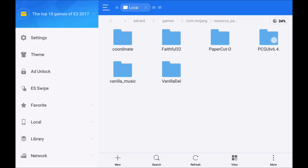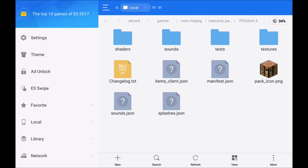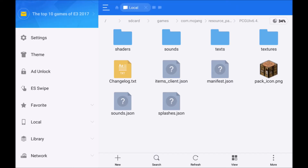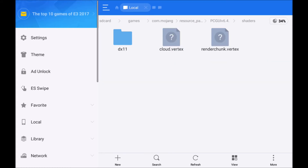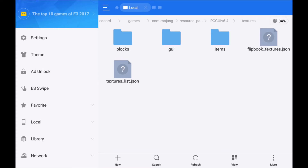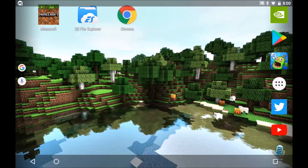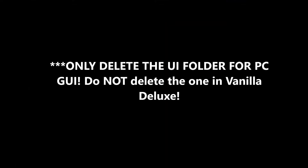Click on PCGUI 6.4. I've already deleted it, but there will be a folder in here called UI. Select it and hit delete. The reason for that is because you do NOT want the UI changes. I know it's called PCGUI, but currently in 1.2 it changed all the GUI, and this pack doesn't work right for the GUI. Thankfully it doesn't just change the GUI — it also changes sounds, shaders for the water, and some other miscellaneous textures like the observer. The other pack you're not going to modify at all. It is super, super, super important that you delete the UI folder — it will not work if you don't. I can't stress that enough.